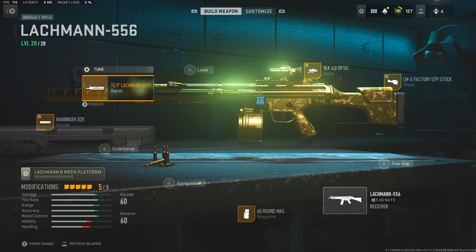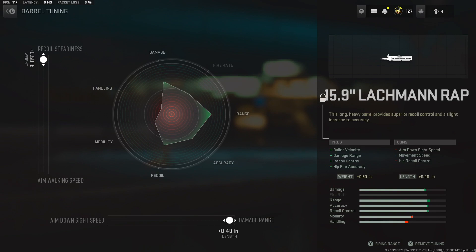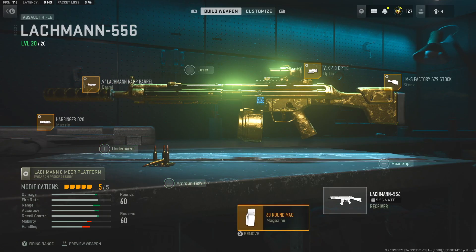Then we're going to use the 15.9 inch Lockman wrap barrel. For the tuning, we're going to max out the recoil steadiness and the damage range because aim walking move speed and ADS aren't as important on long range weapons. Then we use the 60 round mag to get the damage per mag maxed out because it is a little bit lower on damage per bullet, so the 60 rounds really helps.